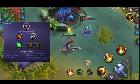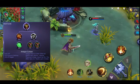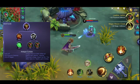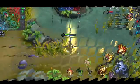Sunod na item natin, ito yung tinatawag na Antique Cuirass. Pinapababa na ito yung physical and magic attack ng kalaban. Marami nagtatanong ano daw bang pangontra sa critical at true damage — wala naman talagang pangontra. Pero kung babawasan mo yung physical tsaka magic damage nila, ibig sabihin nihina rin yung true damage.